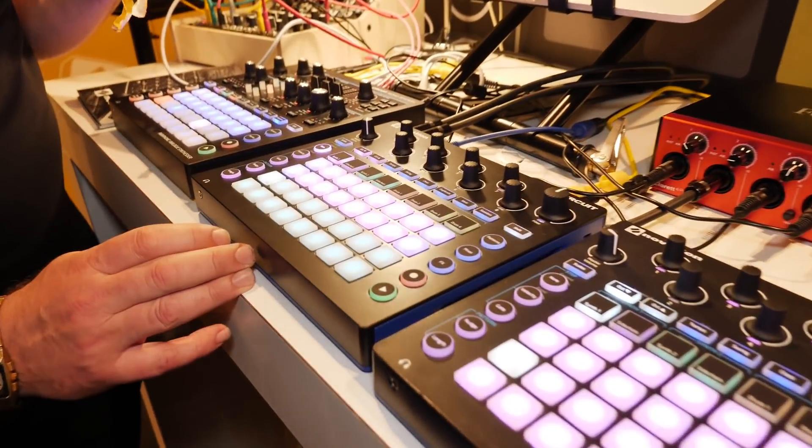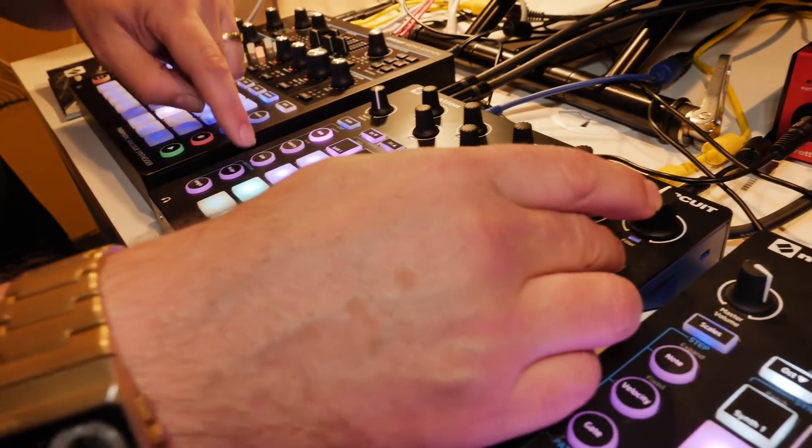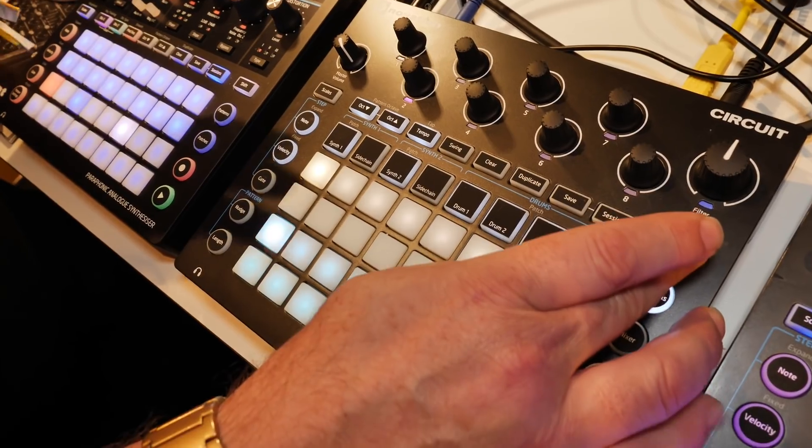On the Circuit now we have three main things to show. So we've got a new page here - on the gate page, if I press shift now, we now have a legato switch. I'm going to be quite honest, my bosses will kill me for saying this, but this is something I've wanted right from the very beginning.